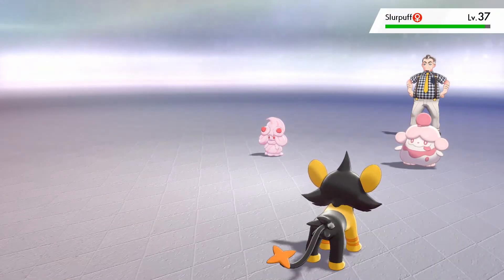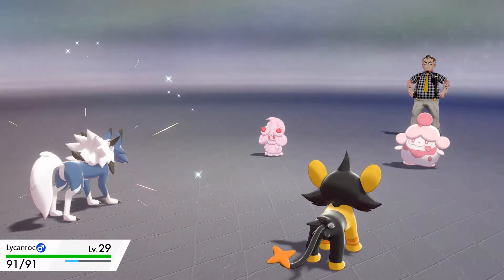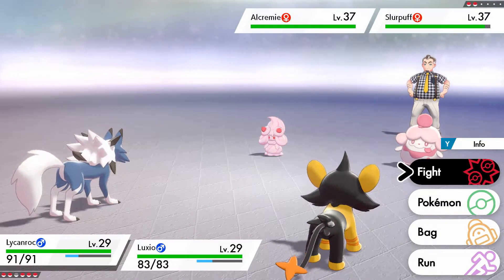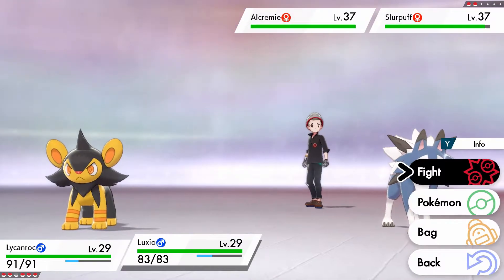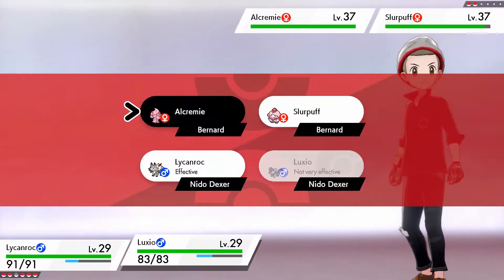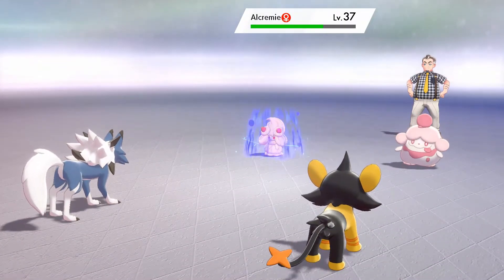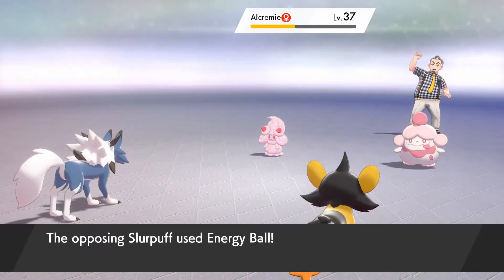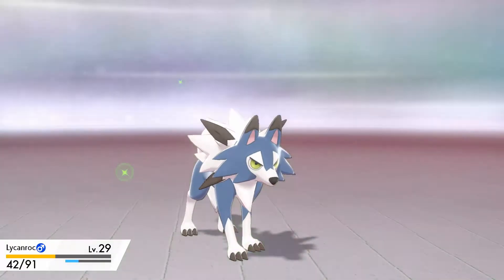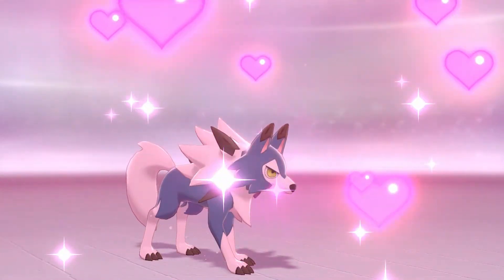Oh my god, they're level 37. I just realized they're level 37 and all of my Pokémon are level 29, so I am at a bit of a disadvantage. I'm just going to slow them down with Rock Tomb, targeting Alcremie first, and switch into Spark. Okay, that slowed them down — hopefully I do enough damage. I didn't know I had Energy Ball, and then after me it Attracts.